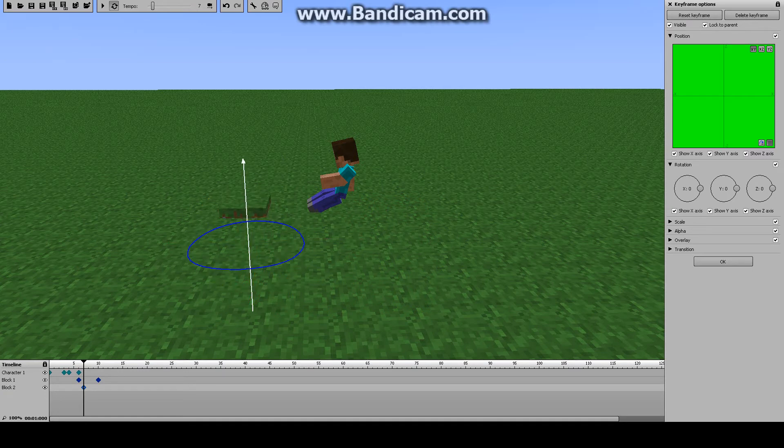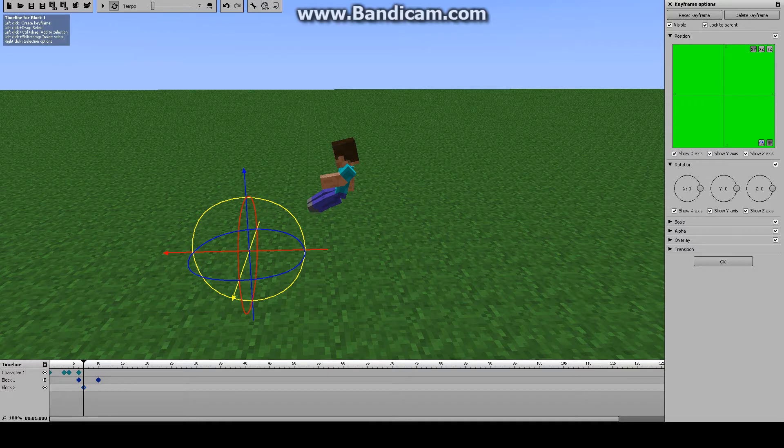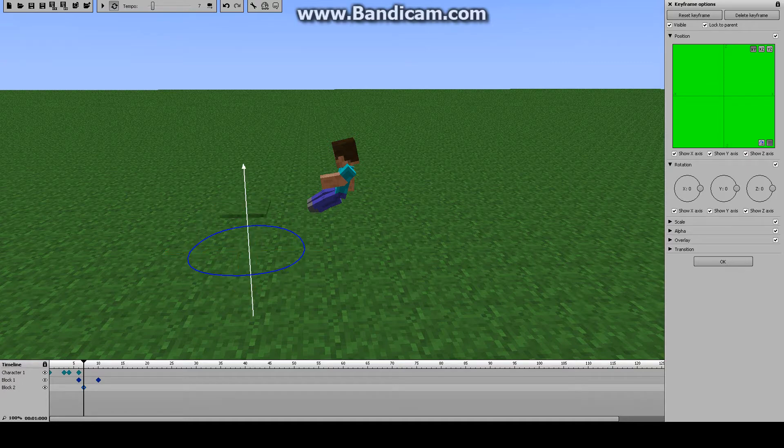So when I tried to do it, it would just go — it would start going up when he was running. What I found out that you could do is instead of having it right here, it would obviously start right there. I didn't even put anything, so it just started going up. So what I did was I just added a keyframe when he does it, and it works perfectly fine.